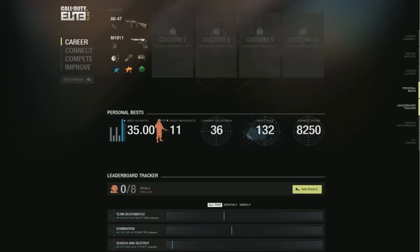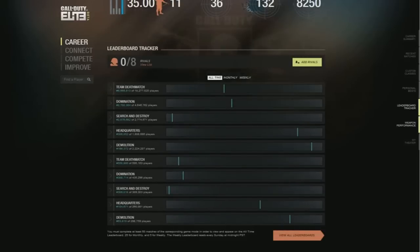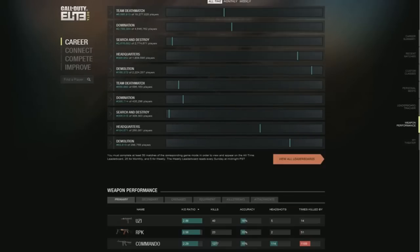On the right side you'll see a scroll bar that scrolls down to the leaderboard tracker, which lights up when you get there. It's going to show you your all-time, monthly, and weekly goals, or your current tracker for different game types. You can also add rivals — if you want a rival against your friend, it's a simple way to do it. I think that's an awesome feature.